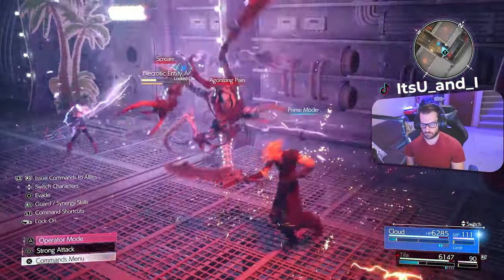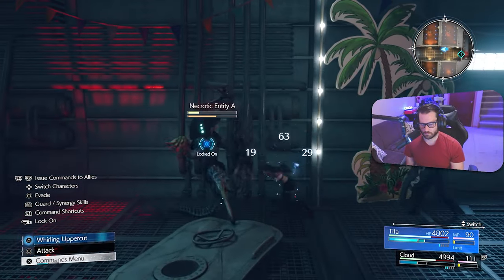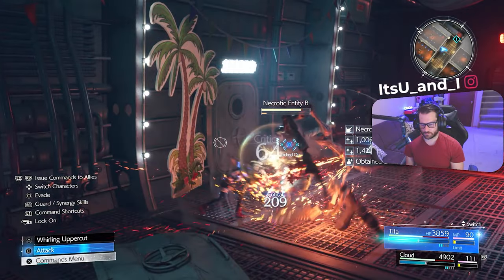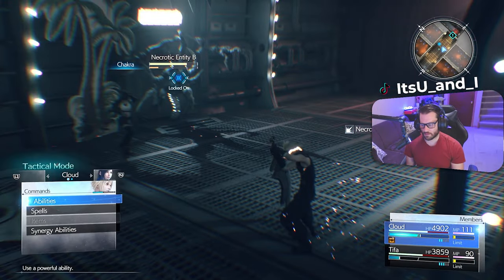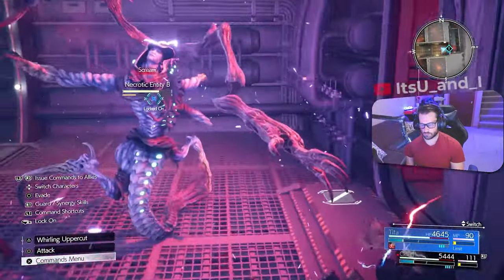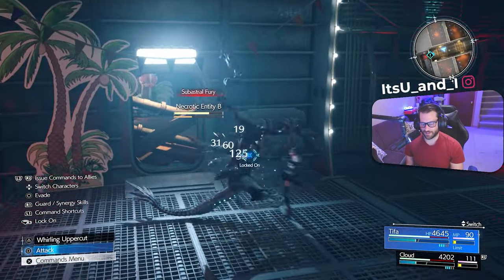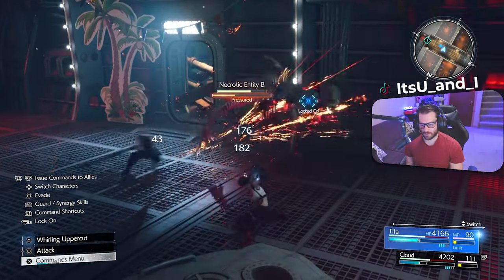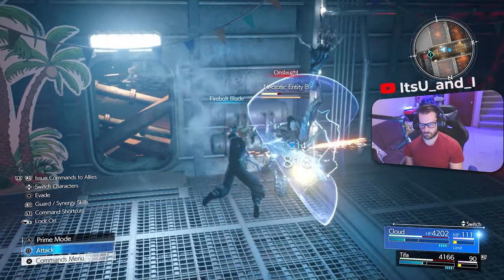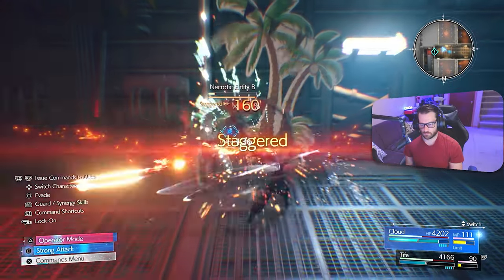Fighting through more enemies on the way to the boss. Trying to not get hurt too much — we want to manage resources going in. Tifa has Auto Cure so she's been using magic. They keep hitting us with stun. That enemy killed itself but instantly got back up. Doesn't really matter — we'll just sit on the bench we found and heal up.